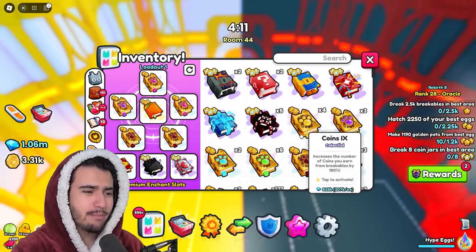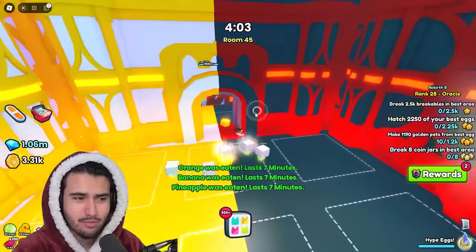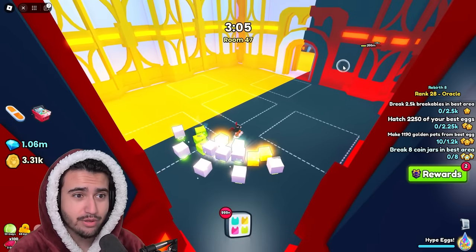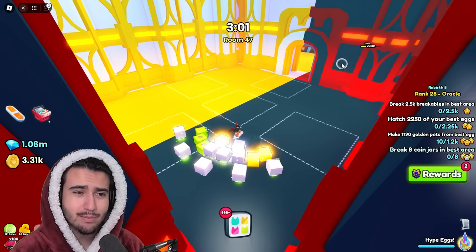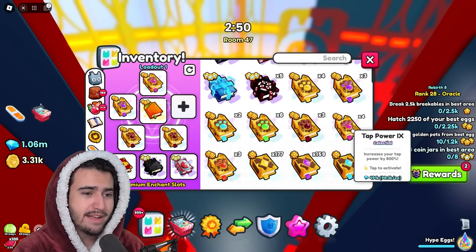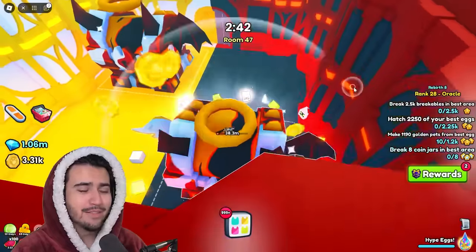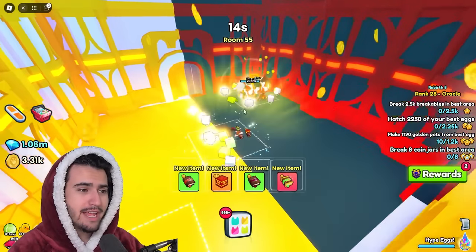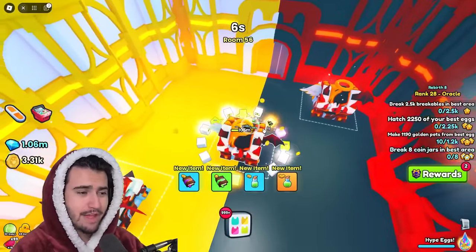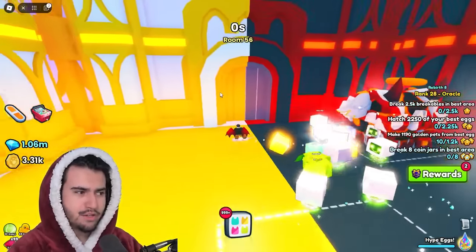Definitely don't use nightmare orbs here. I replaced them with another tap power book and put my super magnet back on. We should be at the cap for criticals and strong pets enchants, so stacking more won't help. Testing shows enchants actually might not be affecting anything - I'm doing about 2.94 million damage whether or not I have tap power books on, which is quite unfortunate. The chest raid ended and we got to room 56 pretty easily without much effort.